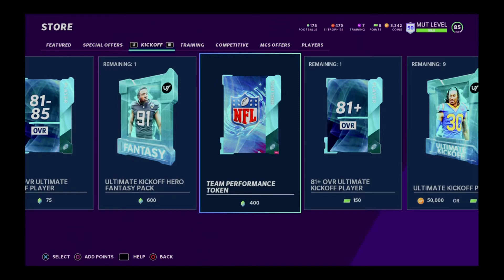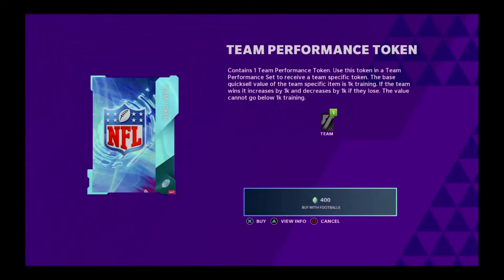If your team goes 10 and 6, you're only going to get 4,000 training. Ten and six gives you 4,000, eleven and five gives you 5,000, and so on. If your team only wins nine games and loses seven, you're going to get 2,000 training. It's pretty self-explanatory — most aren't going to need this explained.